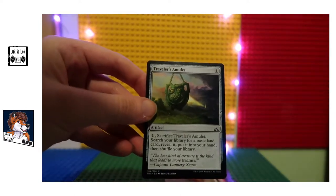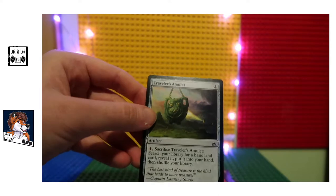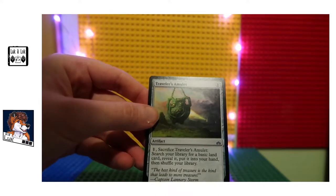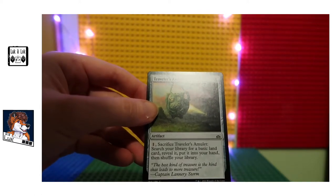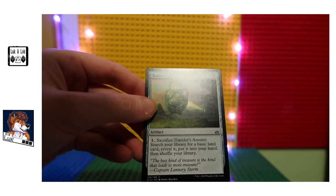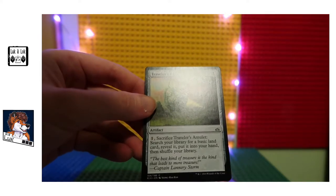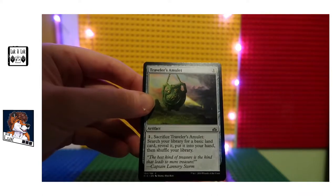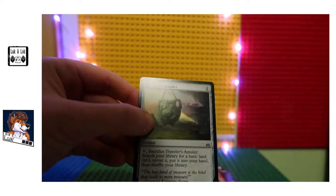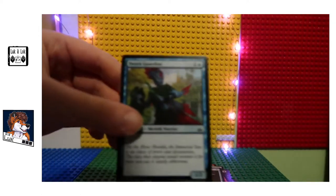Traveller's Amulet — sacrifice Traveller's Amulet, search your library for a basic land card, reveal it, put it into your hand, then shuffle your library. Not really sure how that would help, maybe early on in the game. I probably wouldn't bog up my deck with cards like that, to be honest.